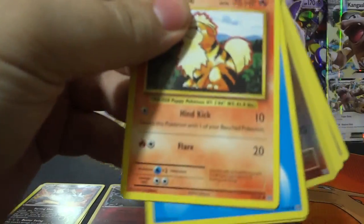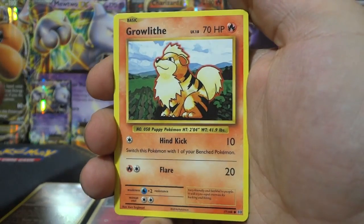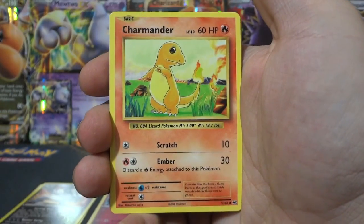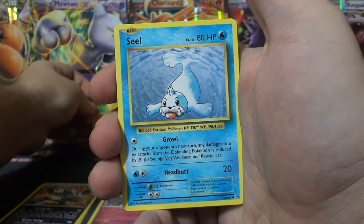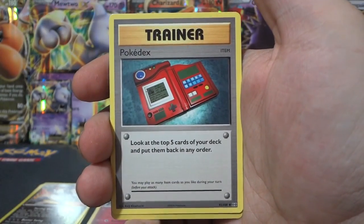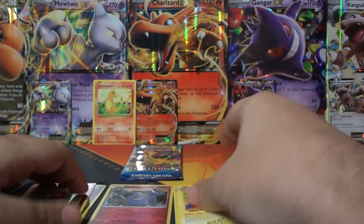Do you want to open it, Michael? From the first Evolution pack we got Growlithe, Pay Water Energy, Magnemite, Charmander — Charmander Army, put that next to his big brother — a Seal Potion, Kakuna, Pokédex, Reverse Holo Rare, Heemon Chan, and Electrode. Last chance — let's end it.